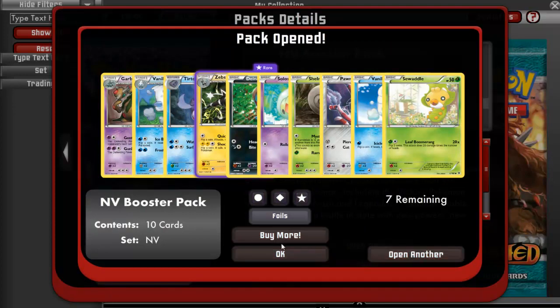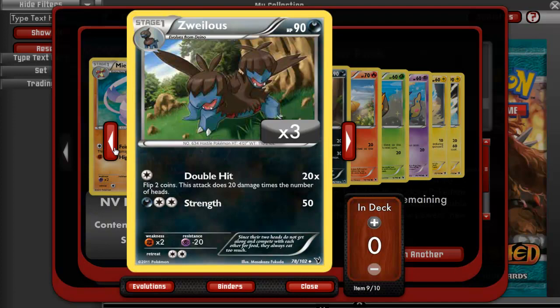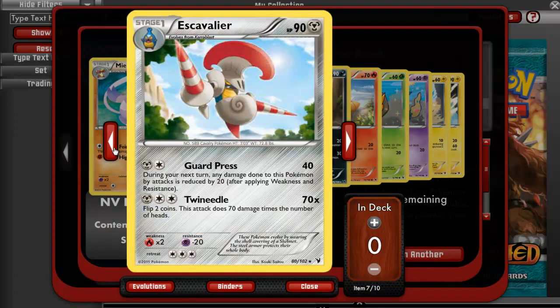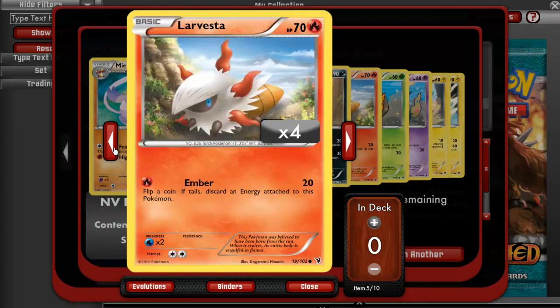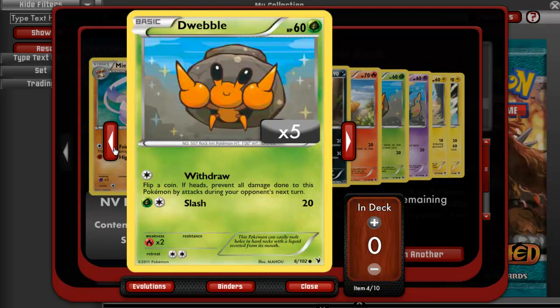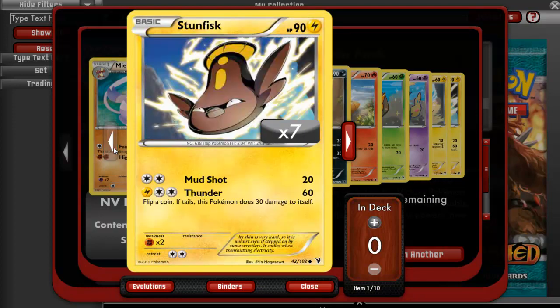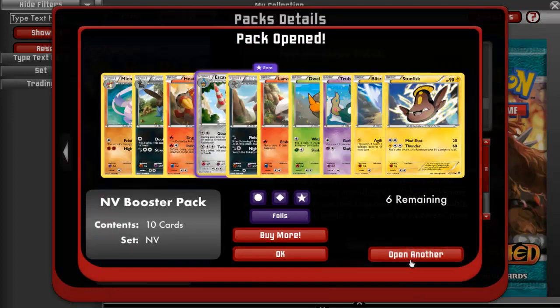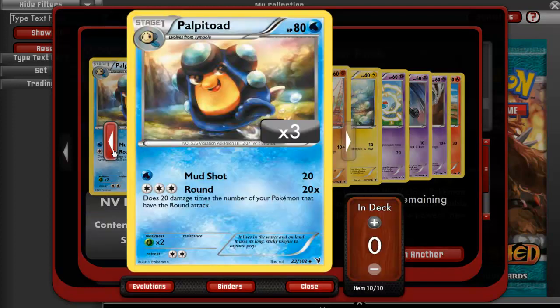Open another pack. We have Mienshao, Zoroark, Heatmor, Escavalier, Bisharp Hollow, Larvesta, Dwebble, Trubbish, Blitzle, and a Stunfisk. We have six more packs — sorry, can't read, even though it told me.